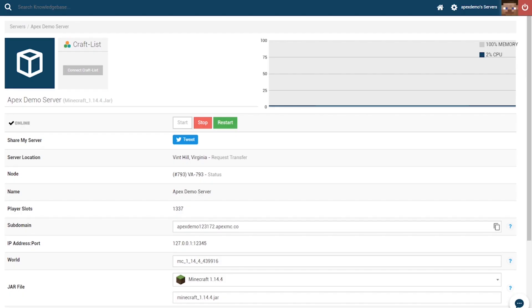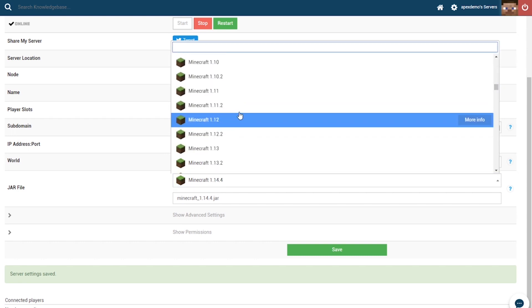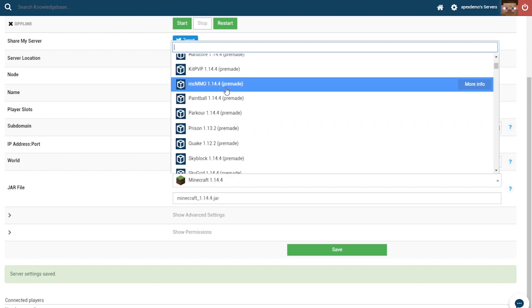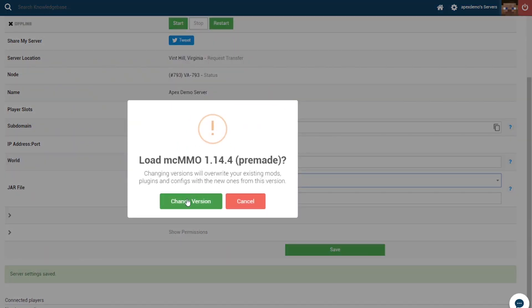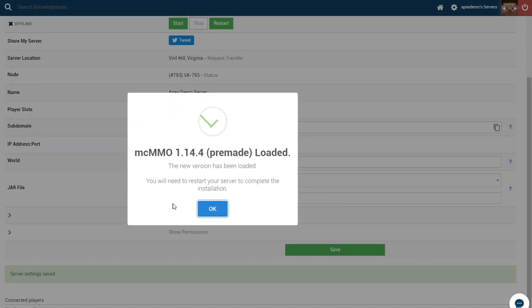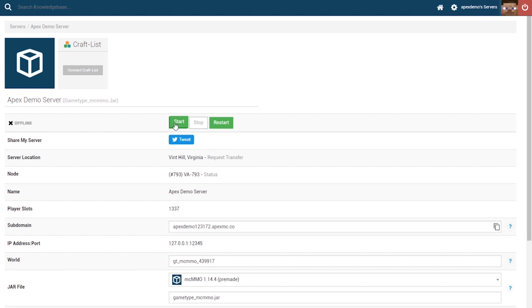First off I'm going to show you how to add this game pack to your server. Navigate to your Apex server control panel, stop your server, scroll down to the jar file list and pick the MCMMO game type pack from this list. It will then confirm that you wish to change version. You'll want to create a new world, press OK and then start your server.